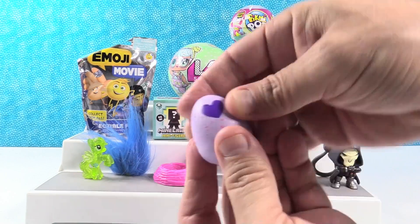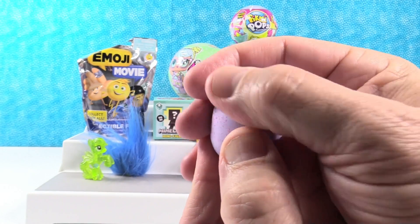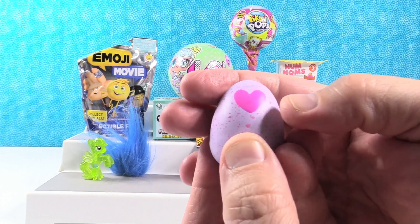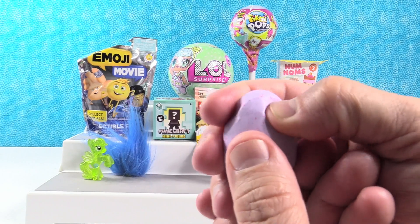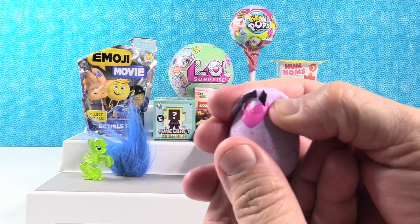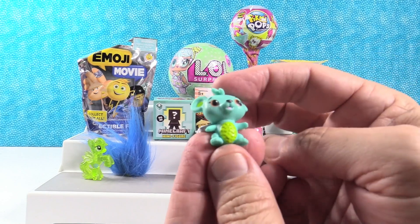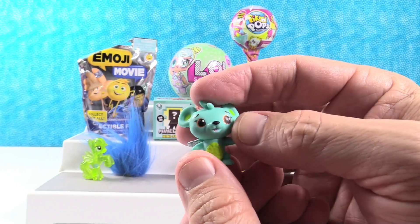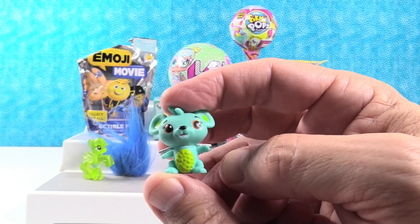Opening a pink Hatchimal Egg — Shannon thinks it's the garden. If it's the garden it could be a bunny, a mouse, or a snail — anything but a snail. It is the garden, and they got a cute adorable little mouse. His name is Mouse Swift. The best thing about him is he's not a snail.